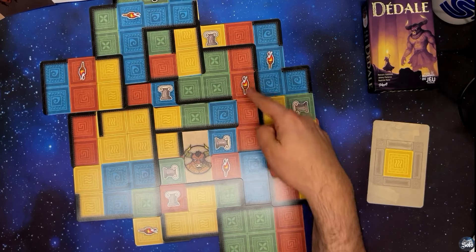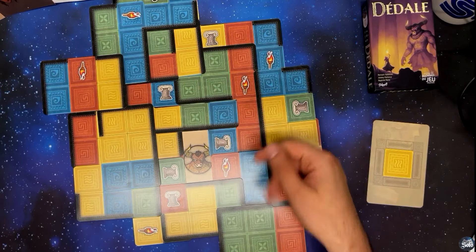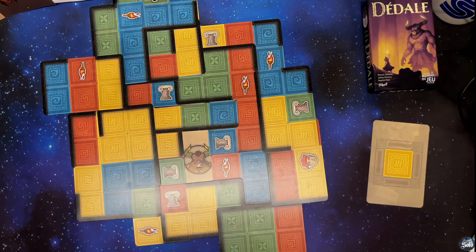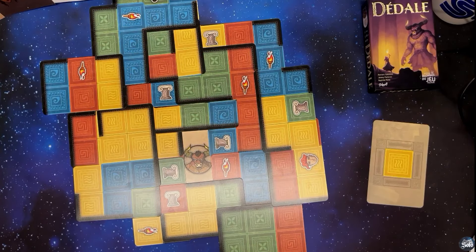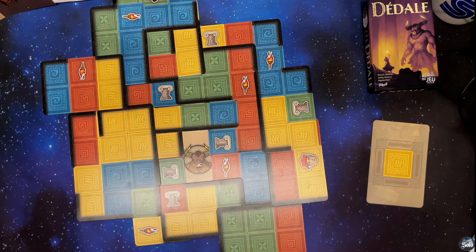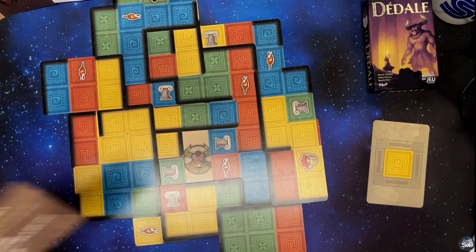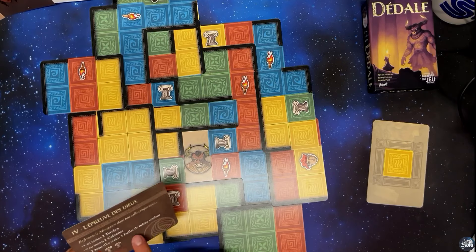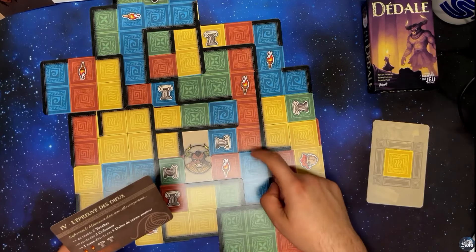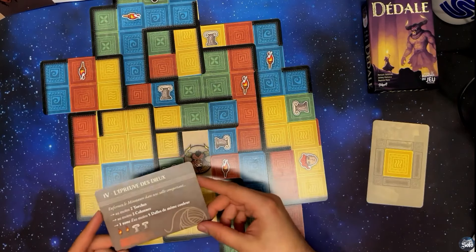On a nos deux torches. Nos colonnes : une, deux, trois, quatre — plus que deux colonnes. Et une salle connectée de cinq rouges ? Eh bien non, on ne l'a pas. Par contre, on a ici un, deux, trois, quatre, cinq bleus. Donc on est bon ! On a réussi à réaliser l'épreuve des dieux. Vous voyez, on pense que c'est assez rapide, mais on peut rencontrer des difficultés de pose. Surtout que si on dit une zone d'au moins cinq dalles de même couleur, pour moi c'est les salles qui se connectent. Après, si ce n'est pas ça, eh bien j'en suis désolé — mais c'est comme ça que je l'interprète.